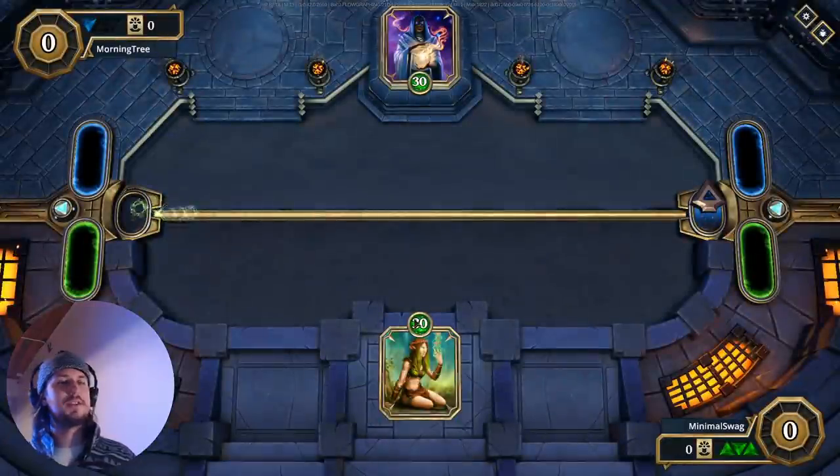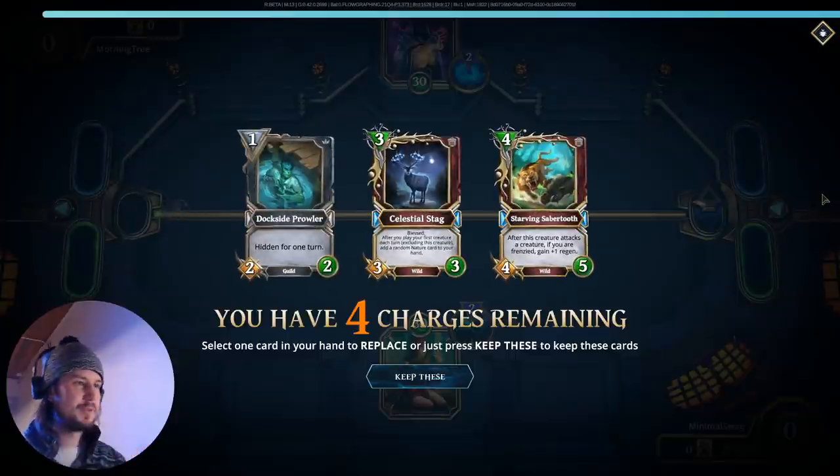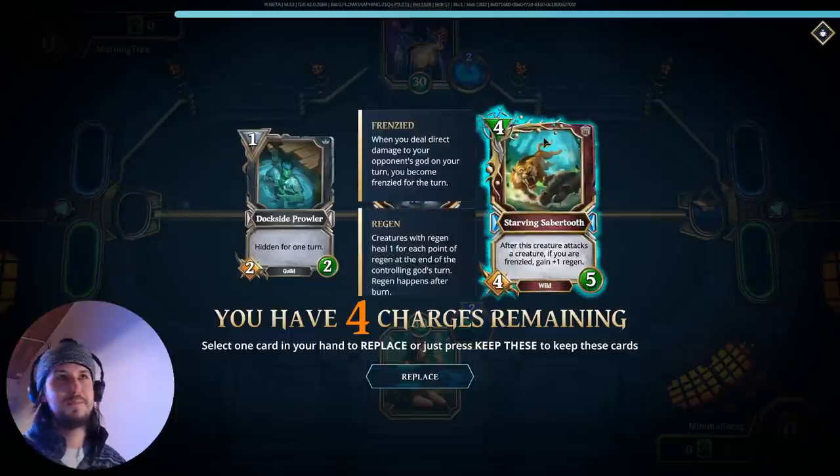Alright, so we're facing up against the mage here. There can be some troubles with mages because they have such good spells to deal with our creatures. They also have the best spell to deal with us, which is of course the Ratify.